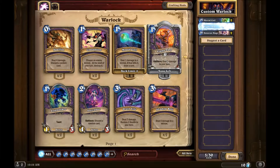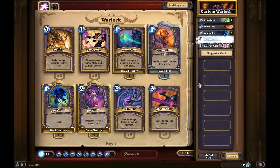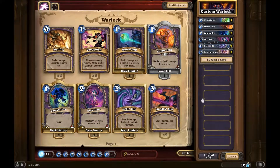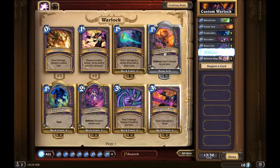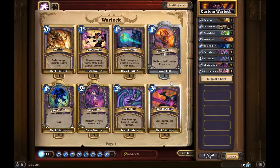I'm gonna put the flame imp in there, and definitely gonna put the void walker. When I play WoW I usually play a Warlock and my void walker is always out. I very rarely use the succubus. Two mana for a 4/3 - the only downside is you have to discard a card, but it's not too bad. Life drain - yes, definitely gonna grab that. Corruption - let's grab that. And these zero-cost ones, that's really nice.